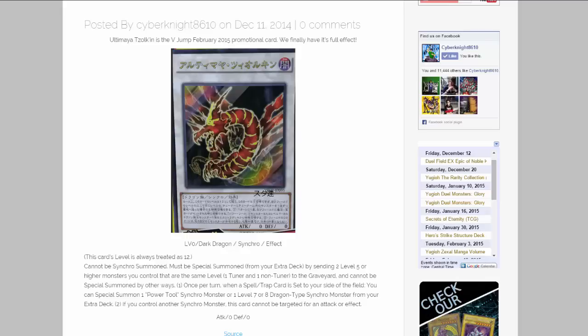Once per turn, when a spell or trap is set to your side of the field, you can special summon one Power Tool synchro monster or one level 7 or 8 dragon-type synchro monster from your extra deck. If you control another synchro monster, this card cannot be targeted for an attack or effect.